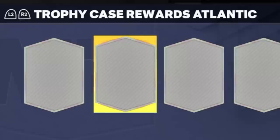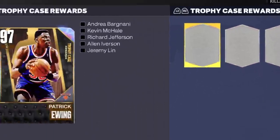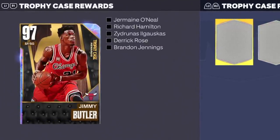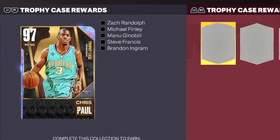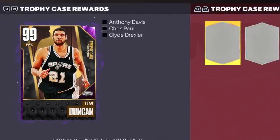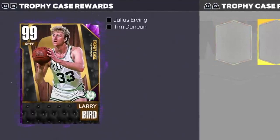2K have released heat to start the year. After every division of trophy cases you collect, you get a Galaxy Opal: Patrick Ewing for the Atlantic, Jimmy Butler for the Central, Gilbert Arenas for the Southeast, Clyde Drexler for the Northwest, Anthony Davis for the Pacific, and Chris Paul for the Southwest. Then when you collect all those Galaxy Opals, you get a Dark Matter — Julius Erving for the Eastern Conference, Tim Duncan for the Western Conference, and when you get both of those cards, you get Larry Bird. 2K have definitely put a lot of effort into this.